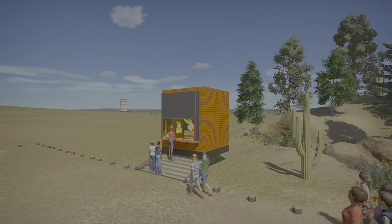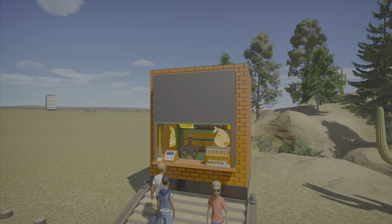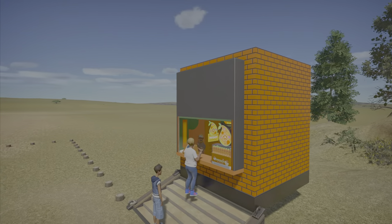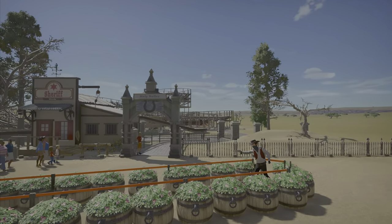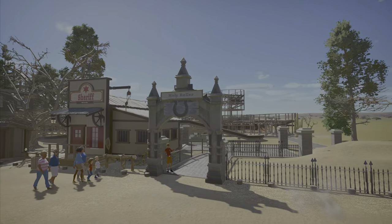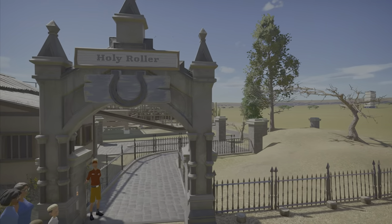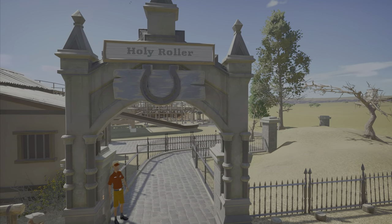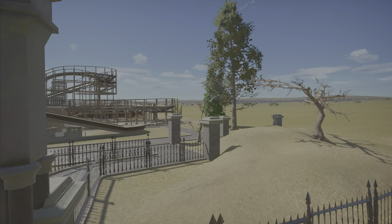I figured we needed a drink stand, so here's the Pip Shop Juice — some kind of drink stand, I haven't figured it out yet. And then we got the coaster put in. This roller coaster is actually called Holy Roller. Why is it called Holy Roller? Well, it's going to be a church.